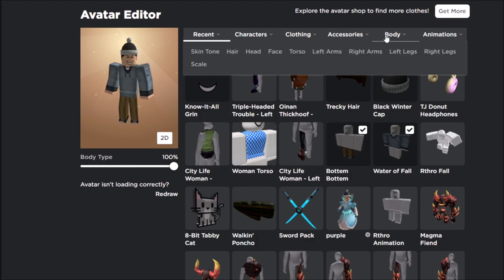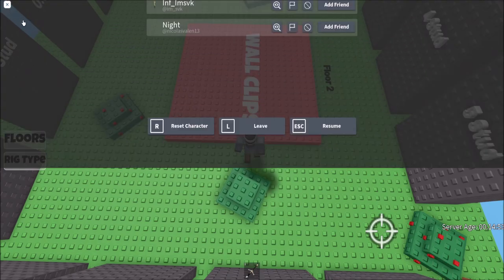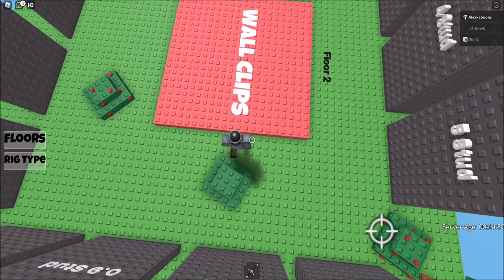Once you did that, you want to put body type to 100%, go to body, then scale, and copy these scale settings that I have on the screen right now. The first thing you want to do is go to the Roblox logo in the top left corner, go to settings, and make sure you have shift lock switch on.